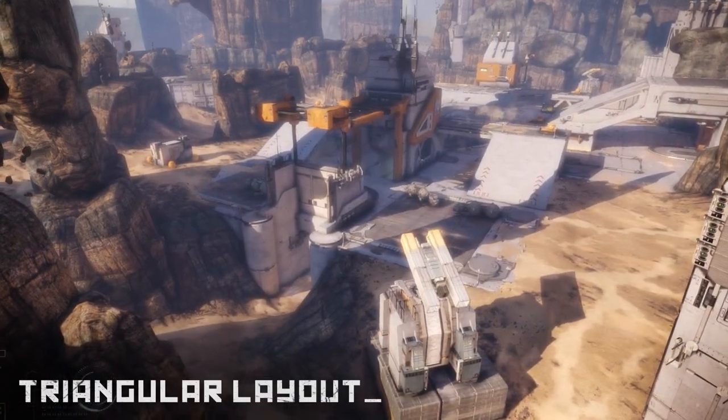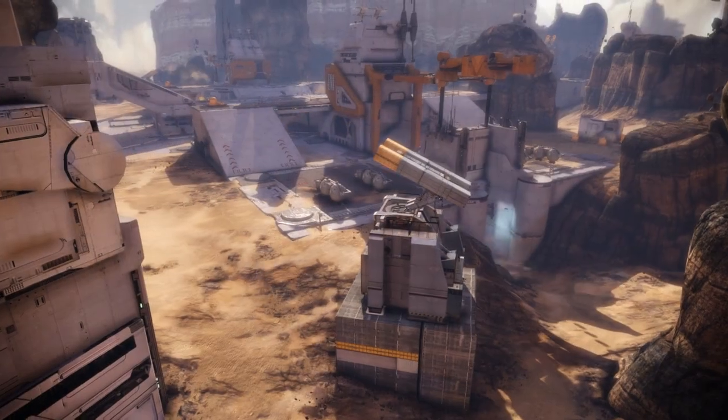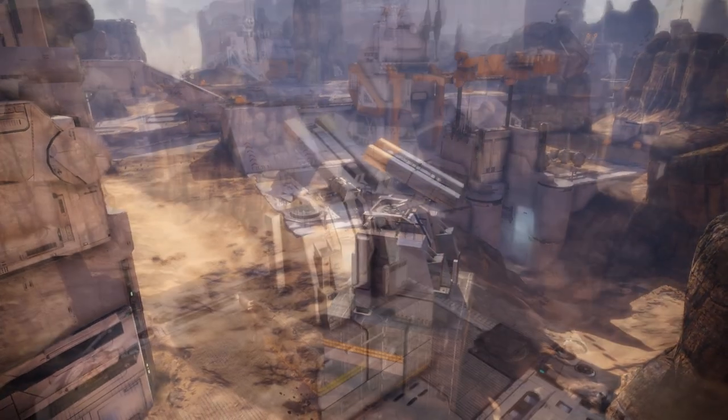The missile silo's triangular layout ensures that no capture point is ever too far to engage, nor too safe to leave undefended.